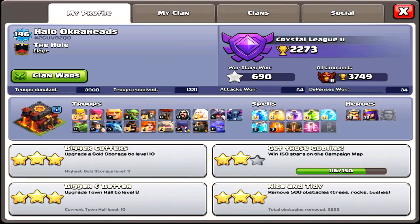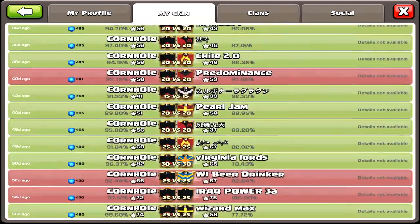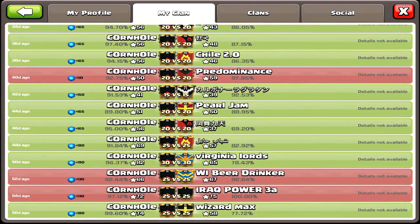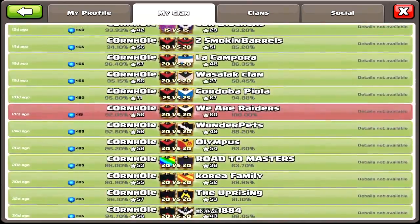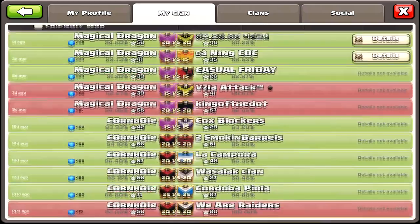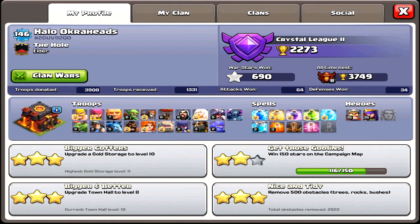People might be wondering about the name changes with my clan. We used to be called 'Cornhole' and someone reported us saying it was an offensive word. Supercell apparently don't understand that cornhole is a beanbag game - there's another meaning they went with - so they banned our name and gave us 'Magic Go Dragon,' which has just as much innuendo. We appealed and were eventually able to get things sorted.